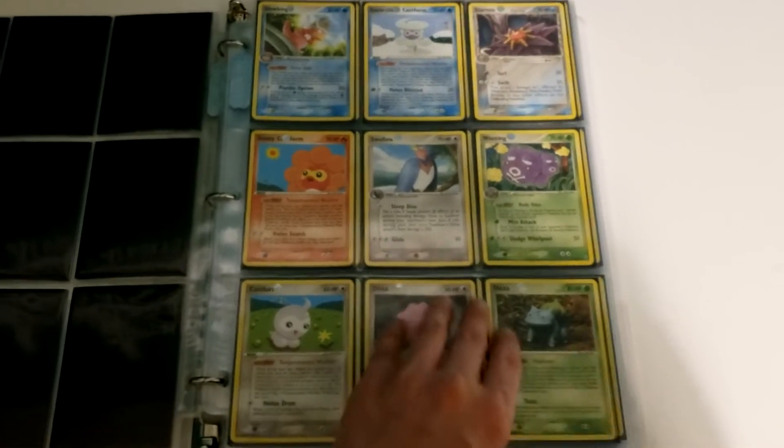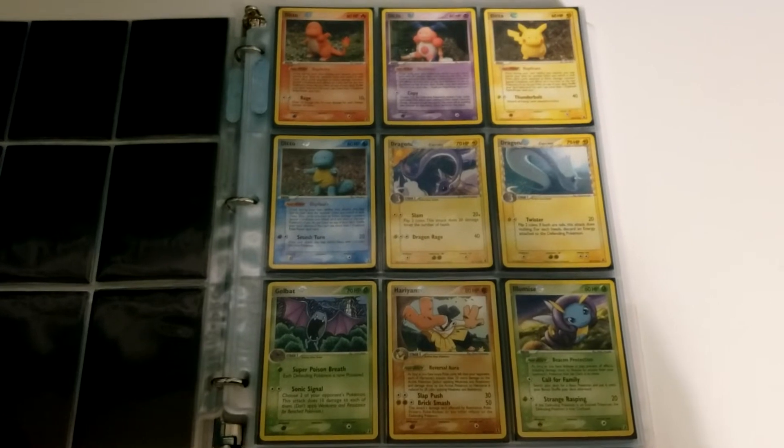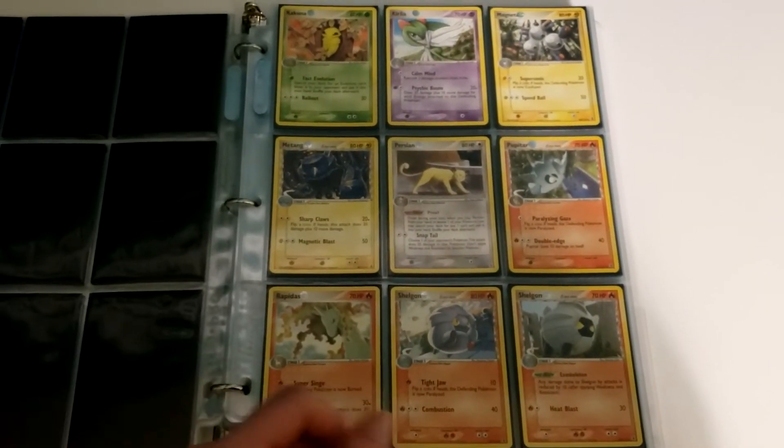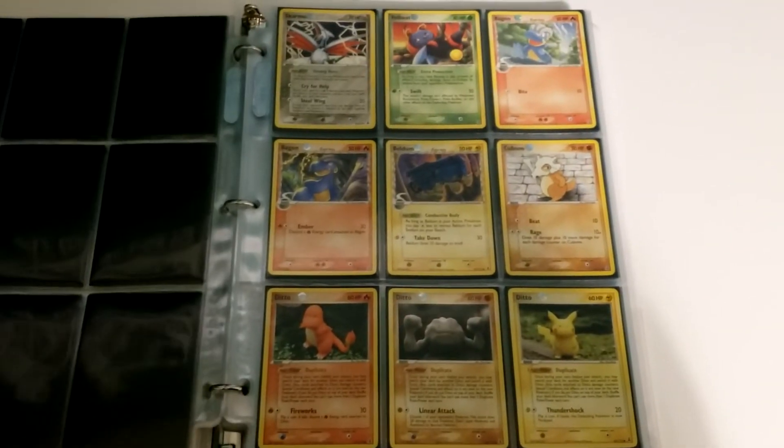I absolutely love that they did the different Dittos. We have Normal Ditto, Bulbasaur Ditto, Charmander, Pikachu, and Squirtle Dittos. I'm not usually a fan of the Claymations, but there's something about that Ditto smile that just makes those cards look really cool.